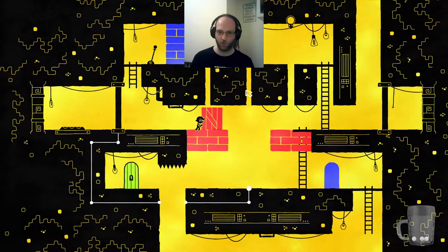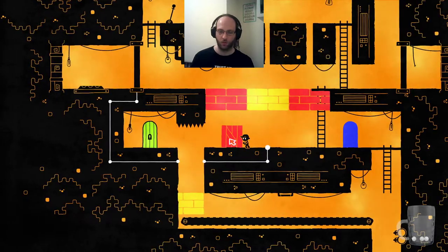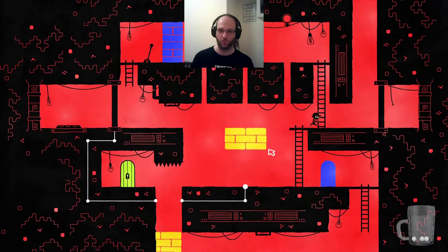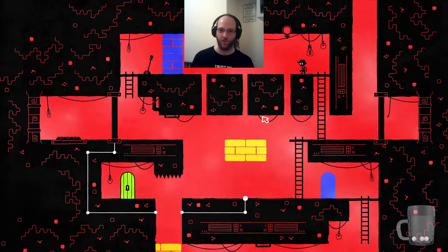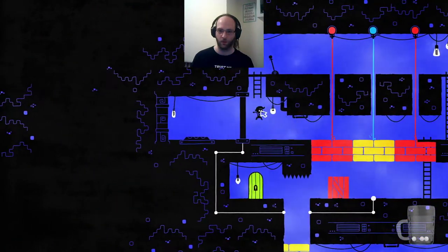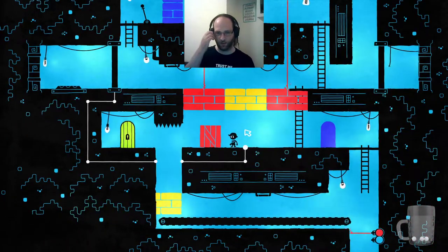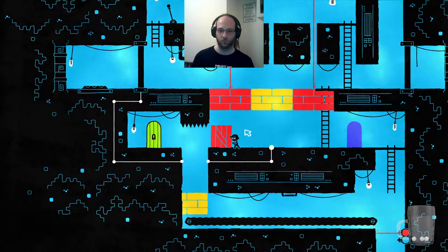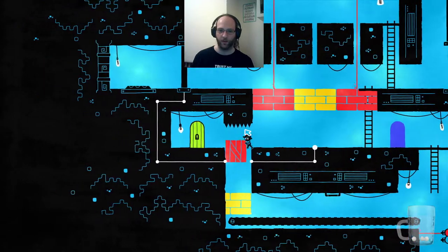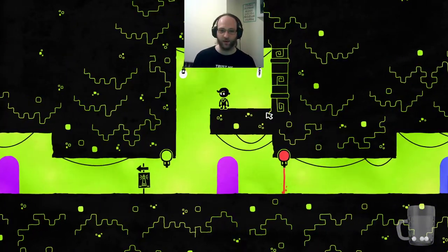Shove this all the way along. Donk. Stuff this here. Hang on, we need to be in. Do this last. Do you want to turn this off? It's back on, I suppose. Go. Red mode. Hide here. Blue mode hides that. Laser. Don't care about that laser.